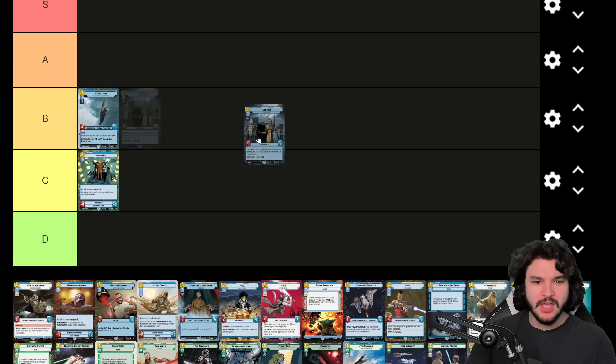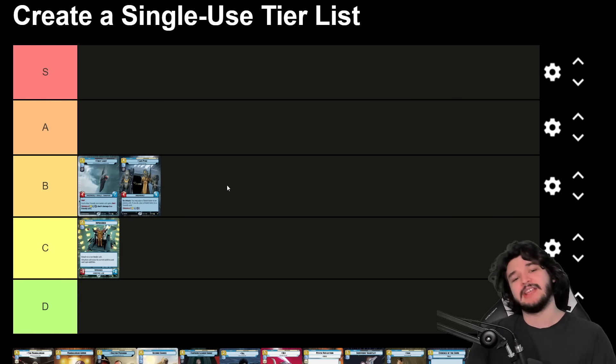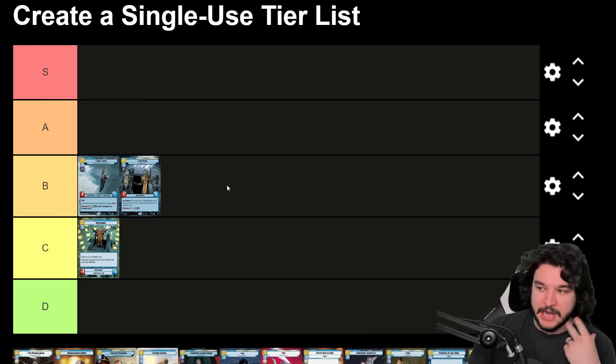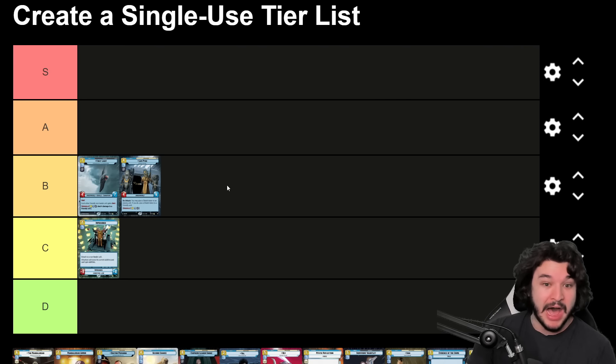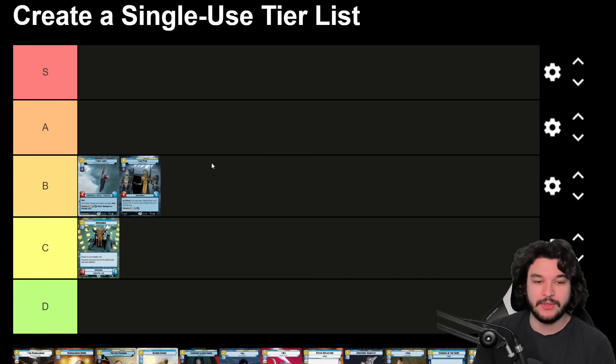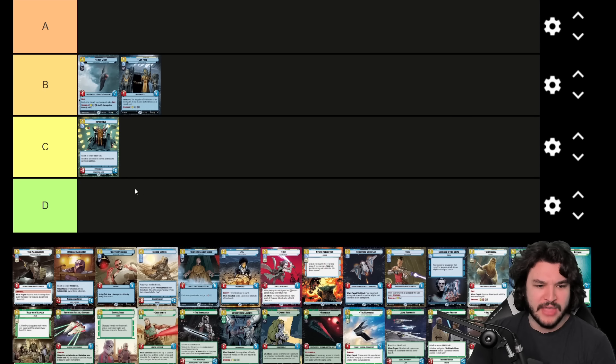Long Pike is a four-resource four-six with an on-attack ability where you give a shield token to an enemy unit, and if you do, you give a shield token to a friendly unit. This is good in decks that care about upgrades and have a high-value unit to protect. It's decent but not better than First Light — keeping it in B tier. It can be oppressive if you don't care about the enemy unit you're shielding, and it also has Smuggle. Overall not that impressive.